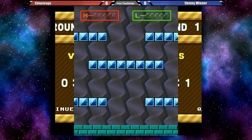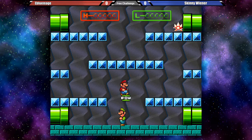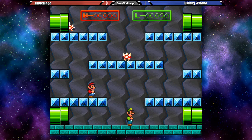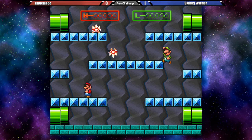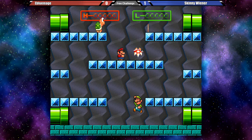Alright, so who's who right here? We have Evil Mage as Mario and we have Skinny Wiener as Luigi. Skinny Wiener is already off to a rough start, but he's playing smart — getting that POW block out of play so there's less shenanigans going on. That's the meta. Yes, there's a few other things going on. For example, you have the Koopa.